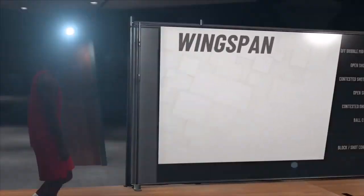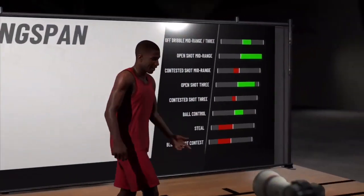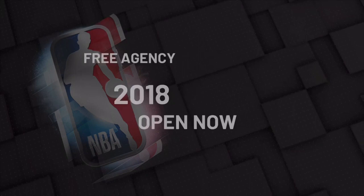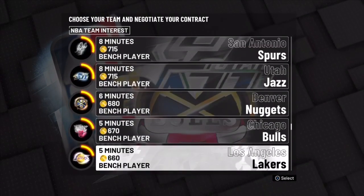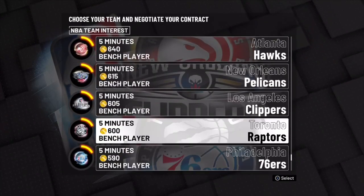All y'all want to do to start this one minute glitch is make a new player - make him the player that you want to keep. I made mine appear stretched because that's my favorite. When you're done making your player, just skip the prelude. After you skip the prelude, sign with the Golden State Warriors, then raise your VC all the way up to 675 VC.